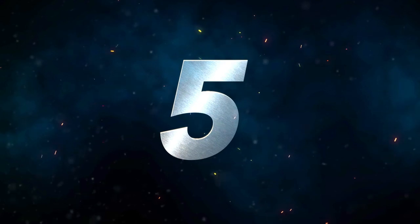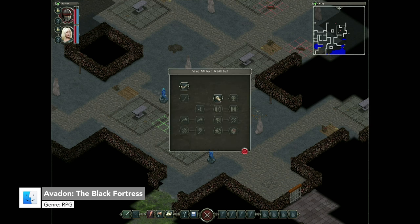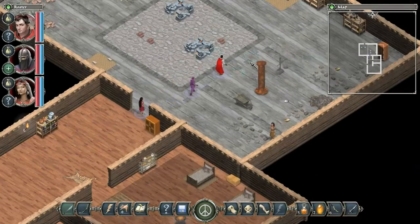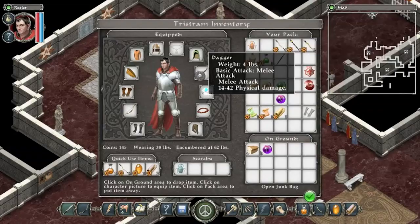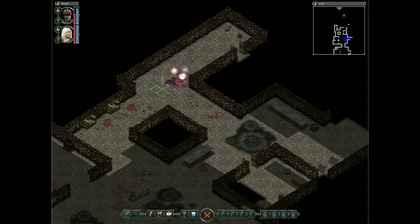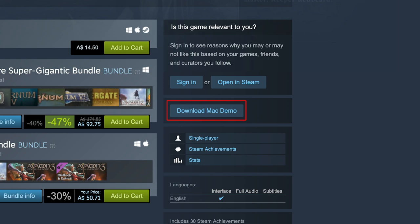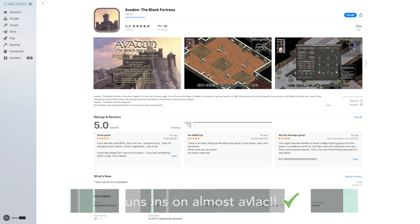Number 5 we have Avadon: The Black Fortress. Spiderweb Software has been making great retro indie RPG games for decades. Avadon: The Black Fortress isn't their latest entry, but the start of a trilogy and is among my favorites. As a hand of Avadon, you have nearly unlimited power to decide the fate of those you meet. Great combat, compelling quests, and addictive loot make for a fun RPG. Despite the minimal audio and graphics, you can expect fantastic writing, a highly reactive story, and enjoyable exploration. Please note, while the full game is compatible with macOS Catalina, the demo for Avadon: The Black Fortress is not. Avadon: The Black Fortress is available on Steam or the App Store and should be playable on any Mac.